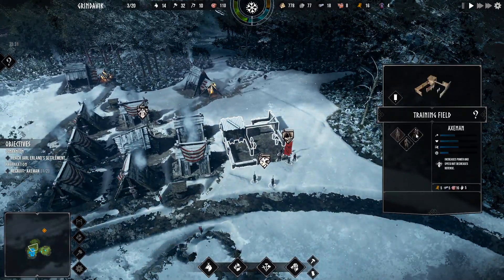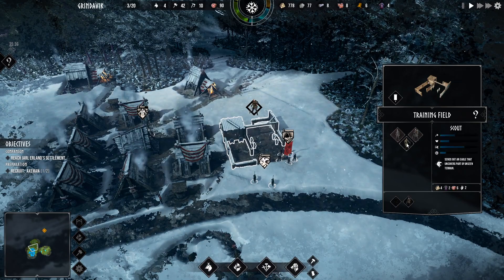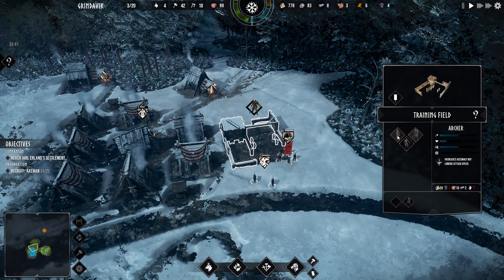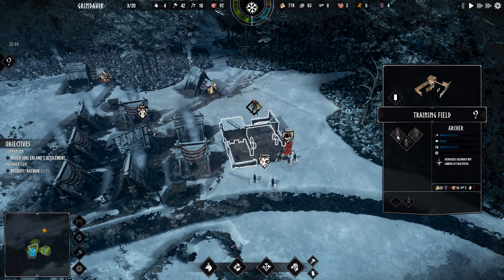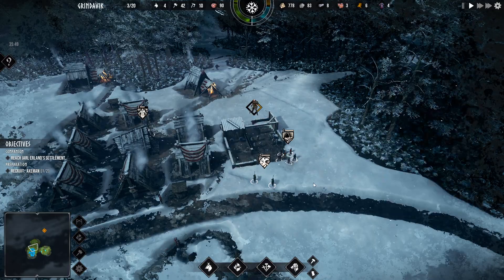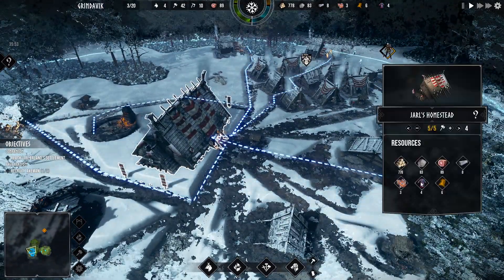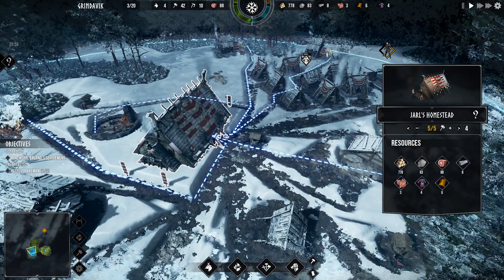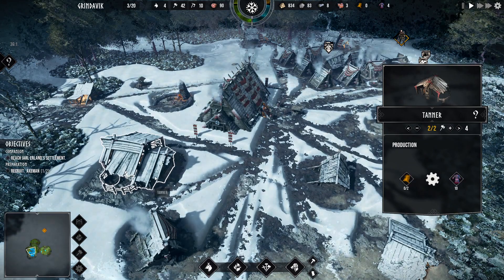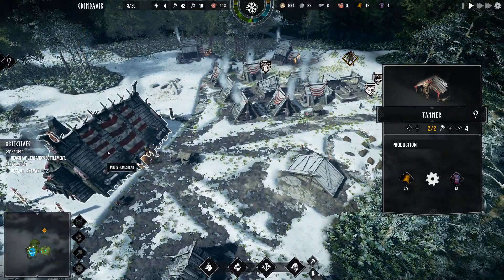How are we doing over here? Axemen on the way. I think I'm good on scouts — get some axemen. What's going on with cloth production? Yeah, they don't have any hide. Hide's a-coming, dude — hide is a-coming.